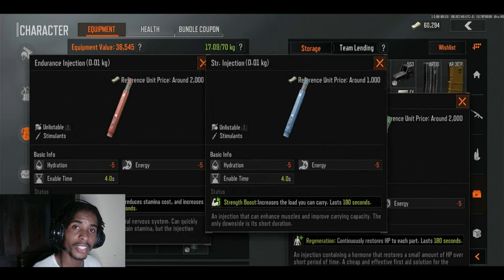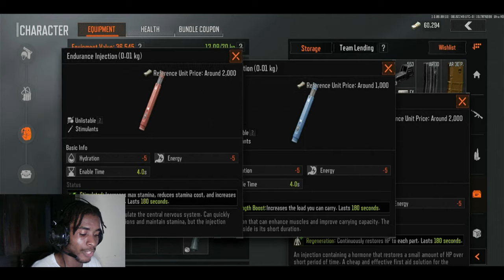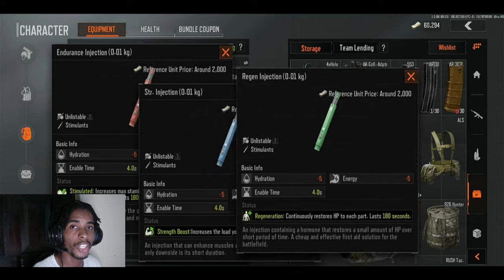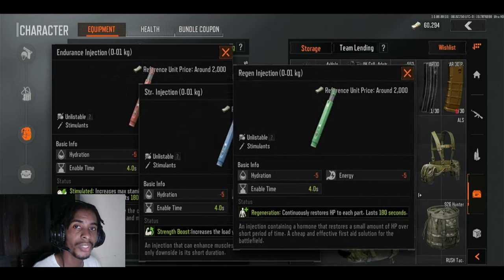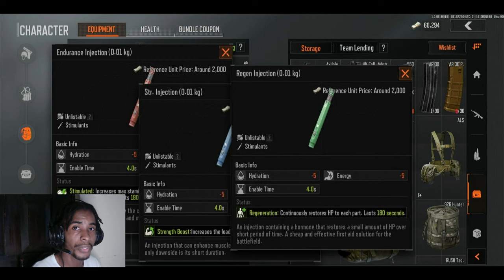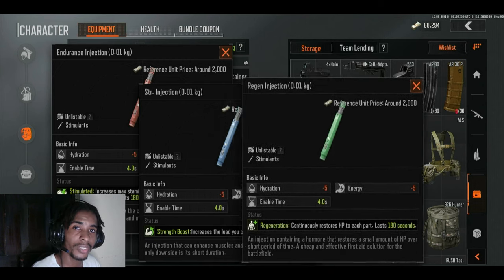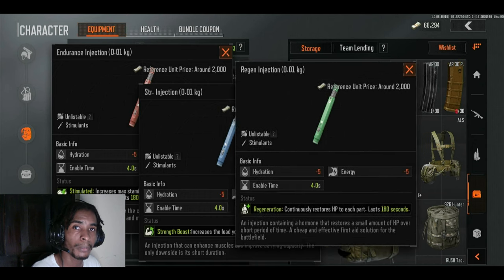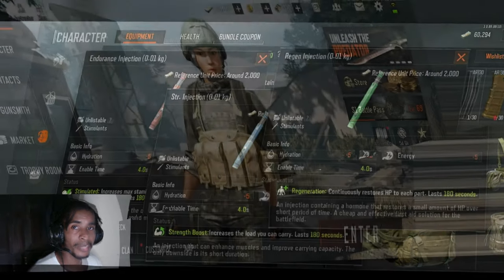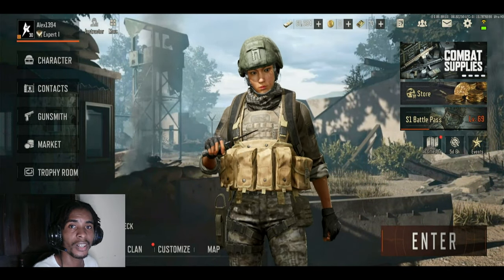If you find yourself moving slowly in-game, bring a Strength stimulant. Once your bag is packed and you take it, then take an Endurance stimulant, which helps with stamina. The Regen stimulant continuously gives you HP — it lasts for 100 seconds and provides about 10 to 15 HP regeneration per tick, but it does not work when you're at critical damage.